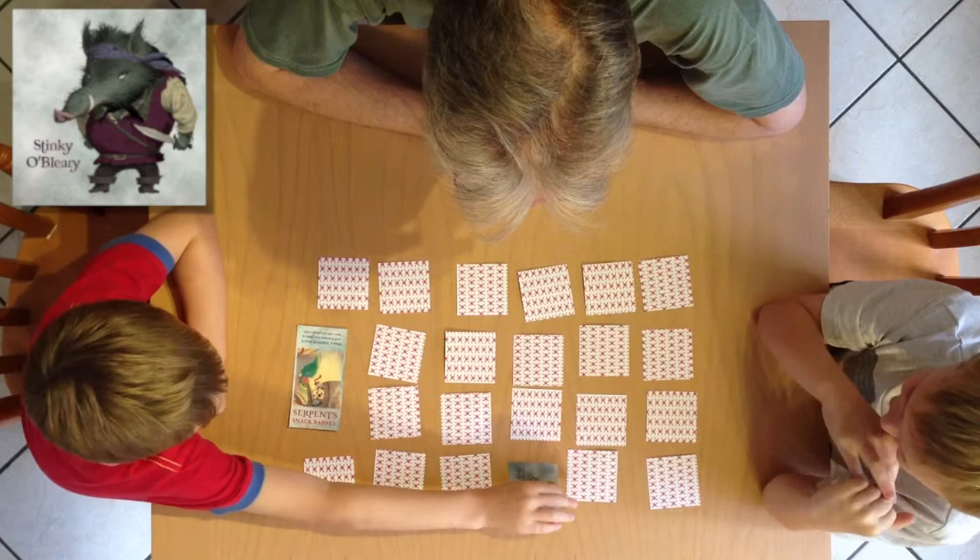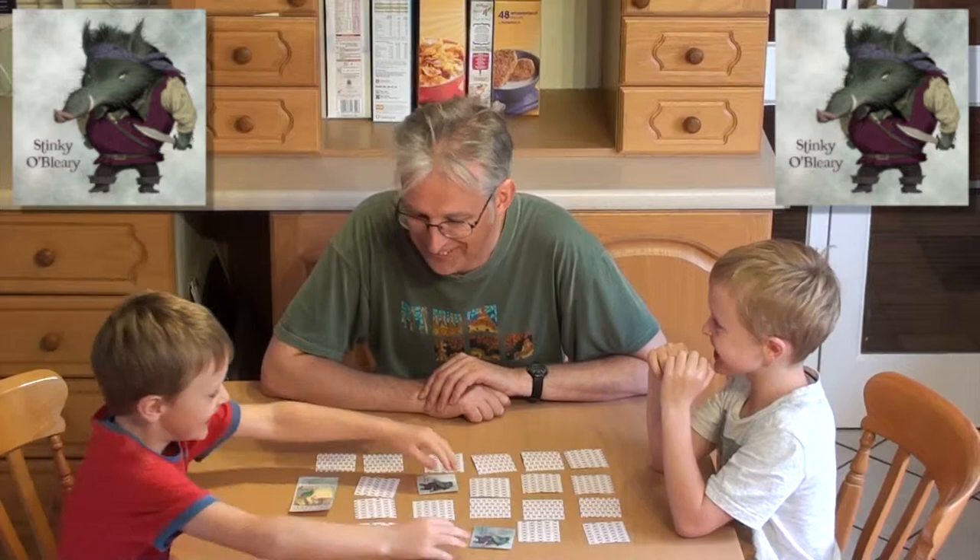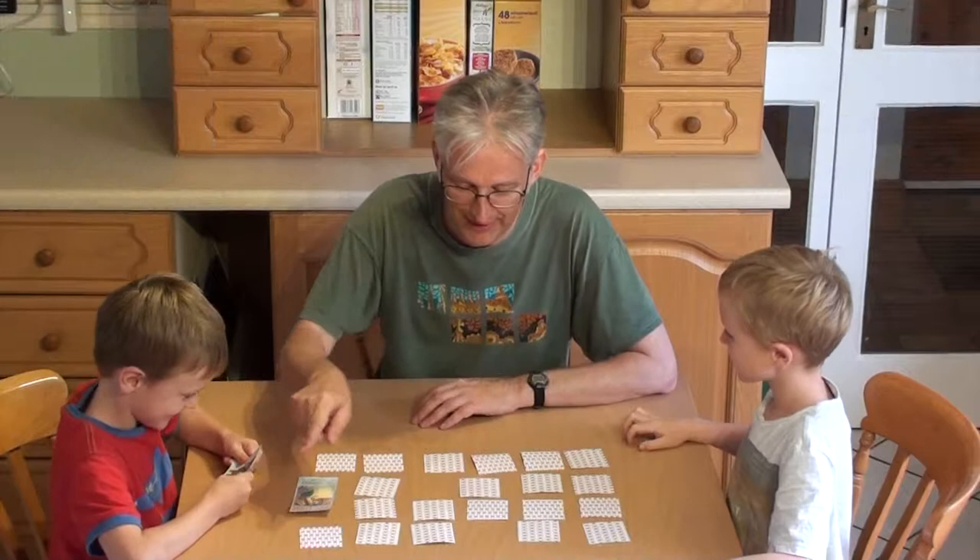So Seth is going to turn over a card — and he's found Stinky O'Bleary. He has to let the rest of us see that card as well. That's important because we want to remember where it is. And then he's found two Stinky O'Bleary, so he gets to keep both of those cards, and that puts him in the lead. But then that's the end of his go.